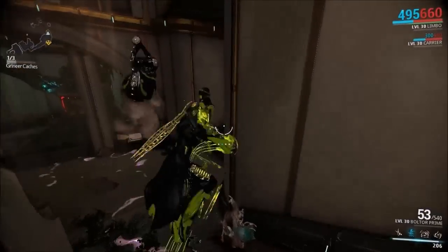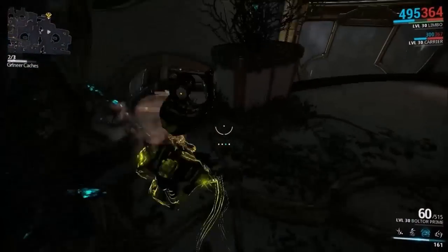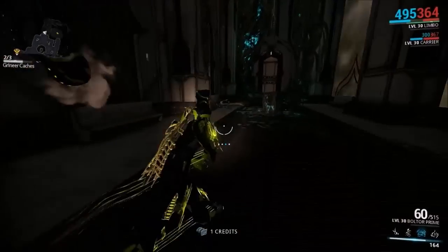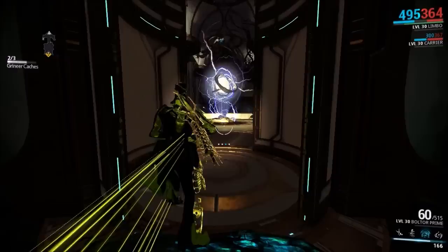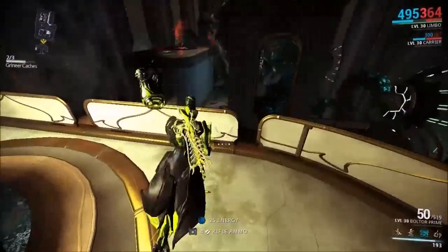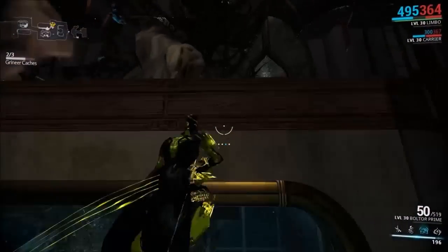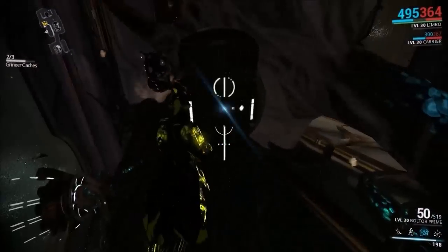Another thing to take note of is that Volts will spawn within the Orokin Derelict sabotage missions. Another feature in these missions are resource caches — hidden lockers around the Void or Derelict tilesets. In the Orokin Derelict sabotage, the first two caches seem to drop nothing but credits and fusion cores of various rarities, but the third cache drops rare materials such as Neurodes, Neural Sensors, Orokin Cells, and others.